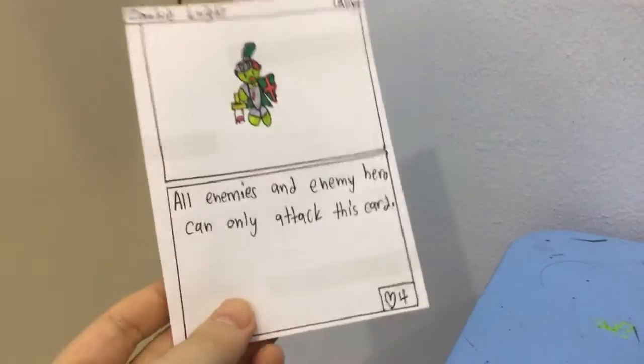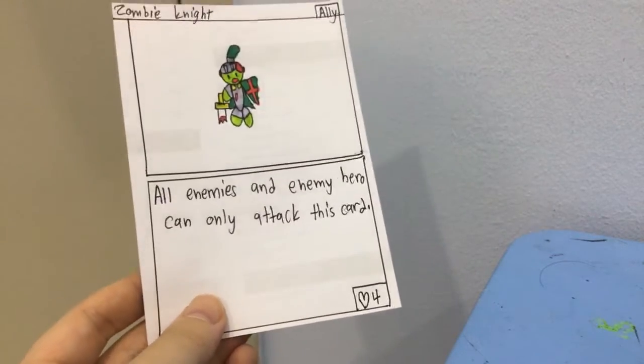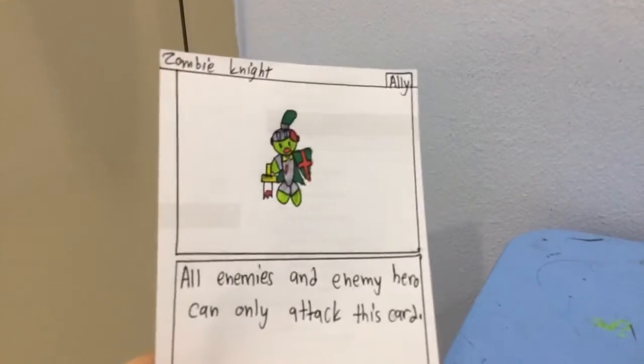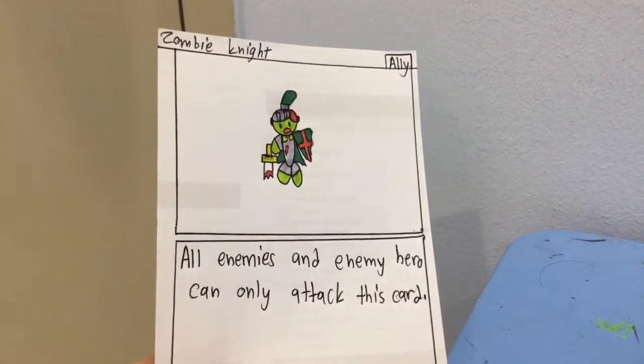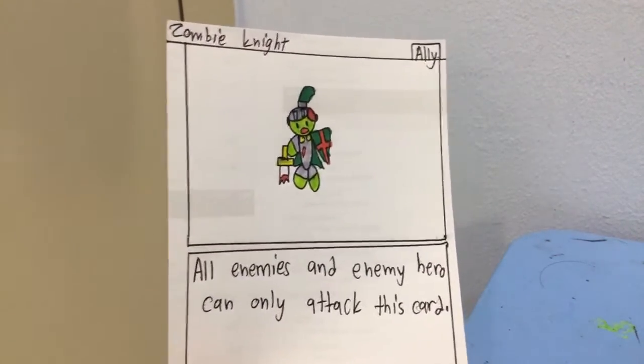Zombie Knight: all enemies and the enemy hero can only attack this card. It has 4 health and it's an ally. The enemy hero also — all other cards can only target enemies, but this card can target enemies and the enemy hero.